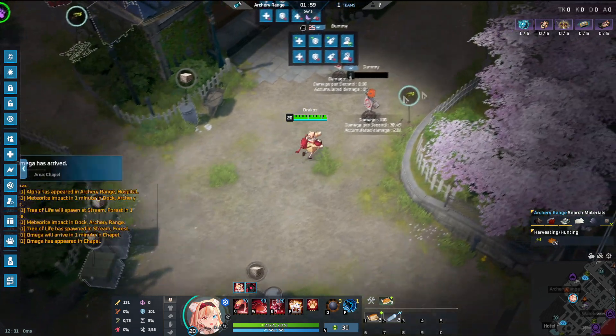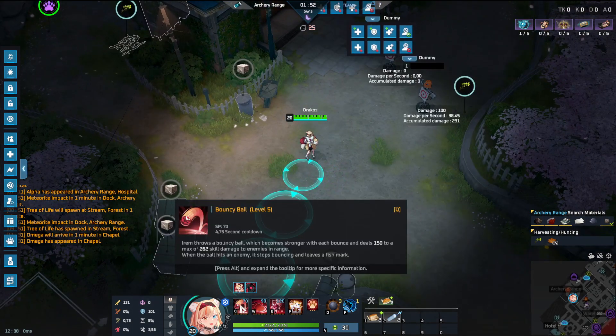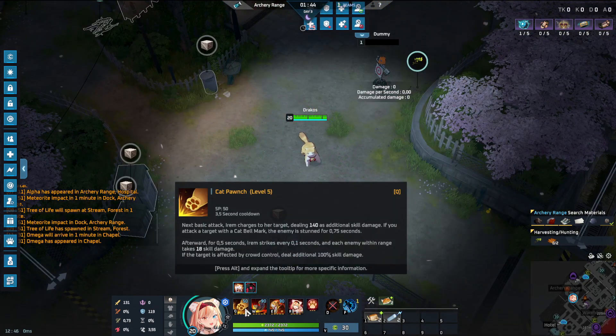Her third human ability is called Love Jump. Irem jumps forward and leaves a fish mark in the original spot. We'll see what the fish snacks are for shortly.